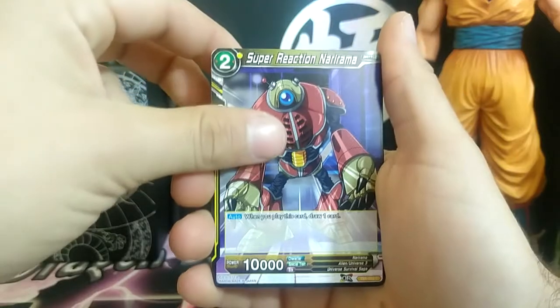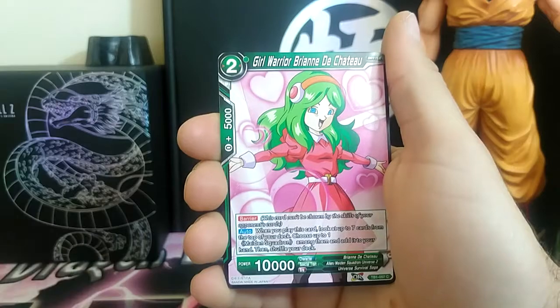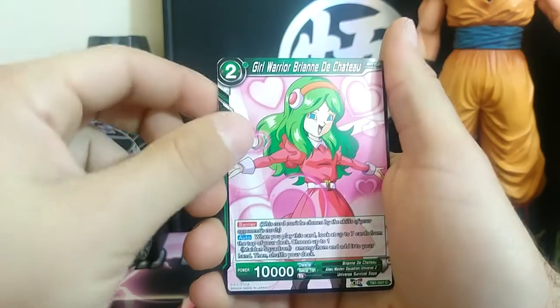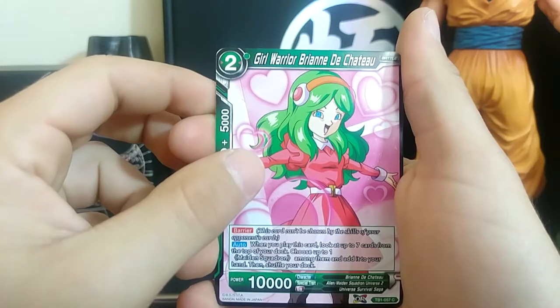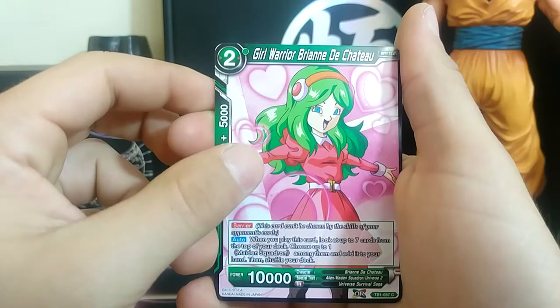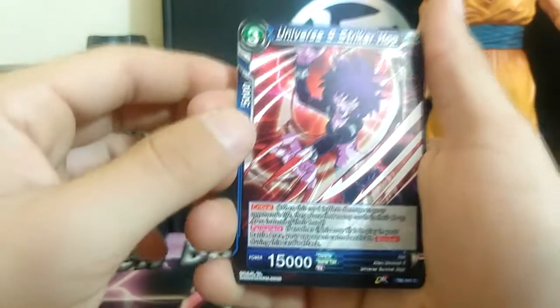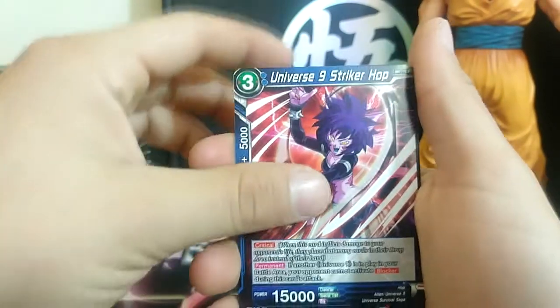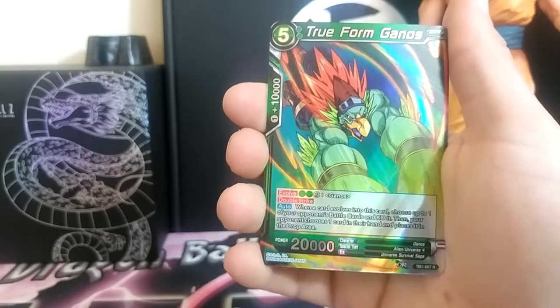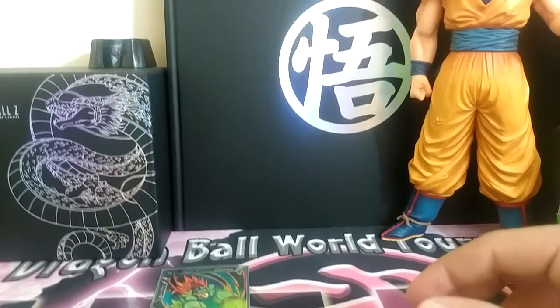Super Reaction Nairiema, Universe 6 Combination Magetta, Girl Warrior Brianne — why can't I remember how to pronounce her name? Universe 9 Striker Hop. And we have a Rare: True Form Ganos! I'm going to sleeve all the rares in the set because it's super rare and getting expensive. So we got a first rare out of the set.